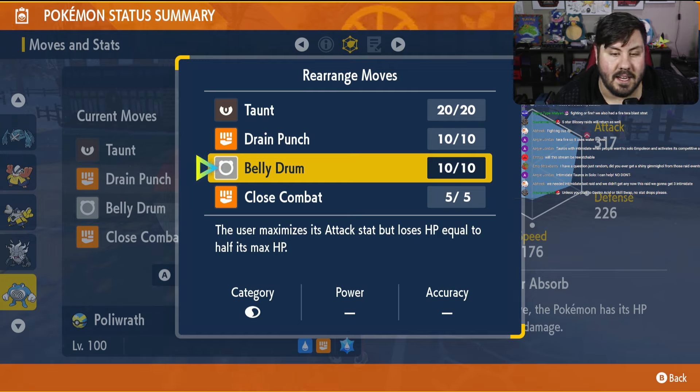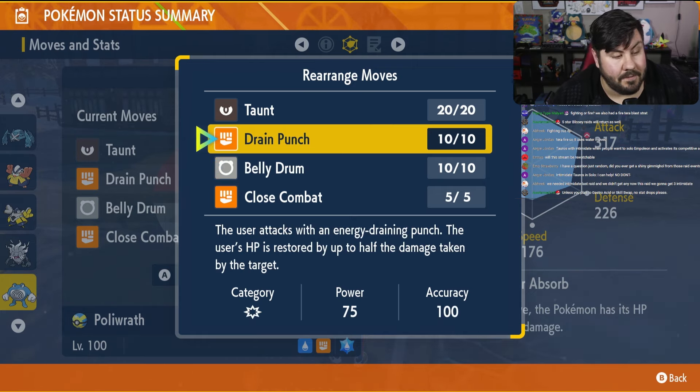The nice thing about this setup is that Belly Drum plus an Air Slash from Empoleon — we still survive that with 10% HP, which is phenomenal. It means you're pretty much guaranteed a Belly Drum off on turn one. After that, it's just a matter of using Drain Punch to not only deal stupid amounts of damage with that Metronome boost, but also restore your HP back to full basically every time.